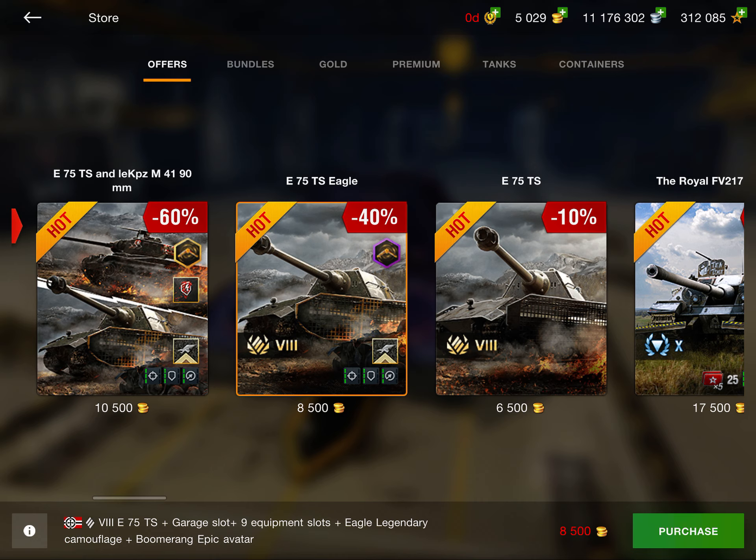Next up we have the 59 Patton with the legendary camo. This deal I think is a little expensive. I have this tank and I got it for free, but I don't really ever play it. It's not the most enjoyable or special tank — it's got a 5.5 second reload. It's like a Panther 2 and a Type 59 combined. It's a decent tank, not horrible, but not amazing either.